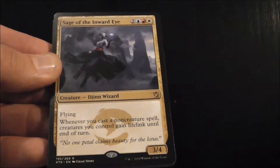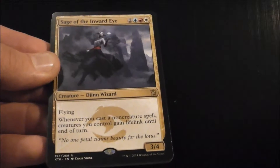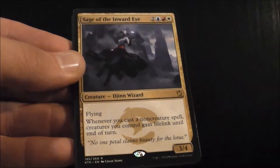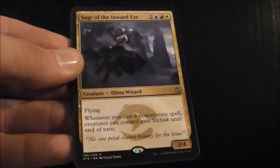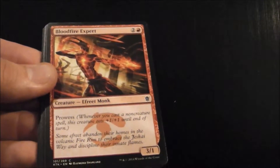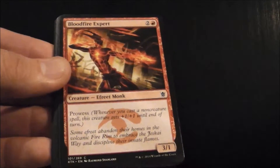Obviously this is great with Jeskai because you're going to want to play non-creature spells, trigger that prowess, and then on top of that they get lifelink. So that's nice. Bloodfire Expert, speaking of prowess, is a 3/1 prowess for 3 mana.